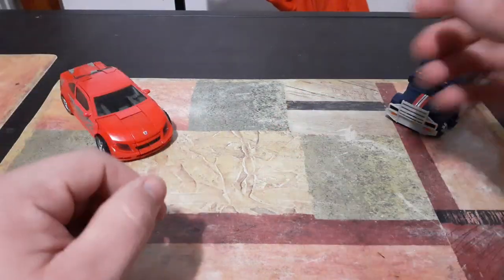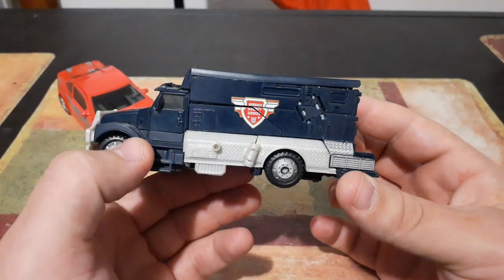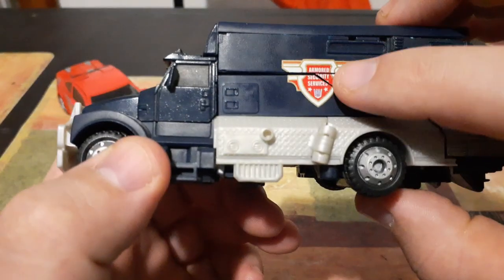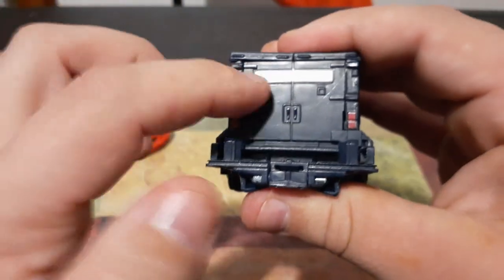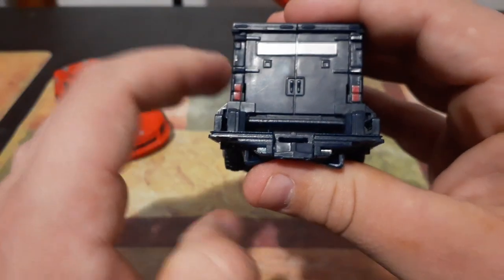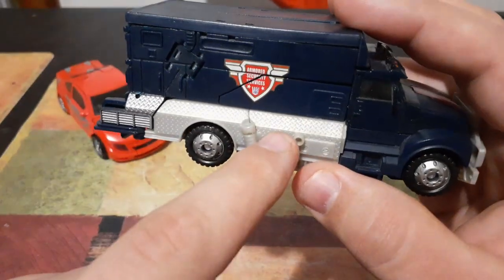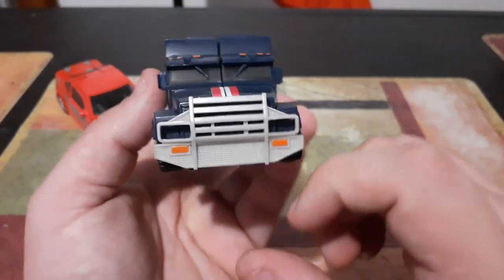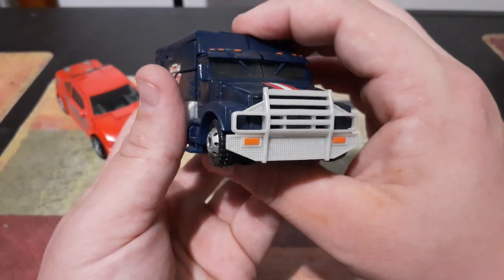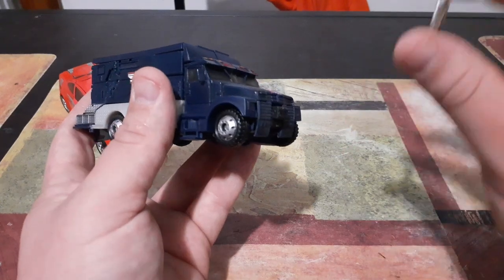Now I'll show you Payload. Payload's vehicle mode is that of an armored truck. He has an armored security services tag right there with the Decepticon symbol. He's even got the big matching double doors on the back, which I think is a great detail, especially since they added even the handles and the window. I love the amount of detailing on the side of the truck with all this grating, and I especially love that he has this huge giant grille to protect the front of the truck. Just so you guys know, this grille does come off — if it falls off, it's designed to, so just pop it right back on.